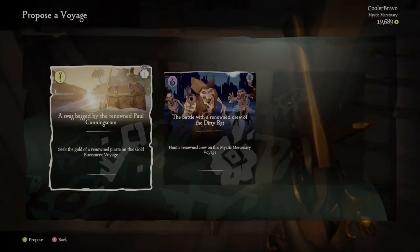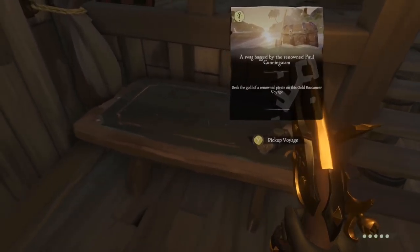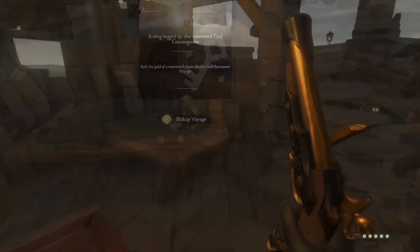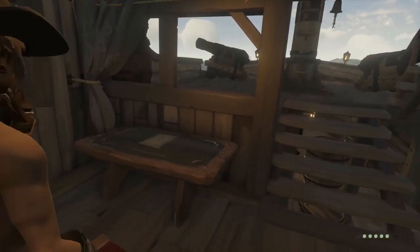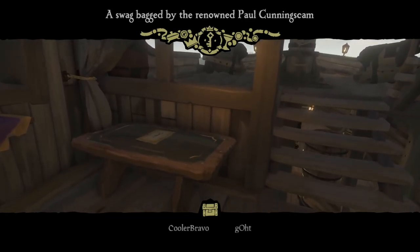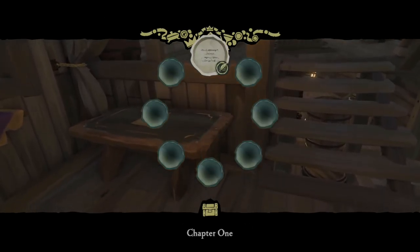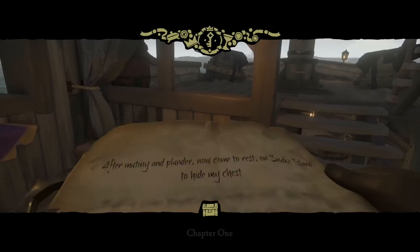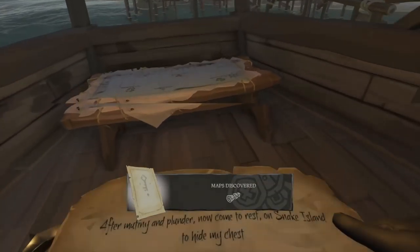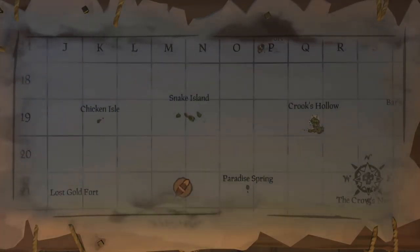Bring the voyages you just purchased back to your ship and place them on the voyage table. Go up to it, press X, and choose the voyage you want to put down. You can have up to four voyages on the table if you have four players in your crew, and then you vote on which voyage goes forward. Once you have your quest, hit your bumper to bring up your map wheel, which shows all active quests — including messages in a bottle, Order of Souls, or Merchant Alliance quests. Once you know where to go, check your map table to locate the destination.